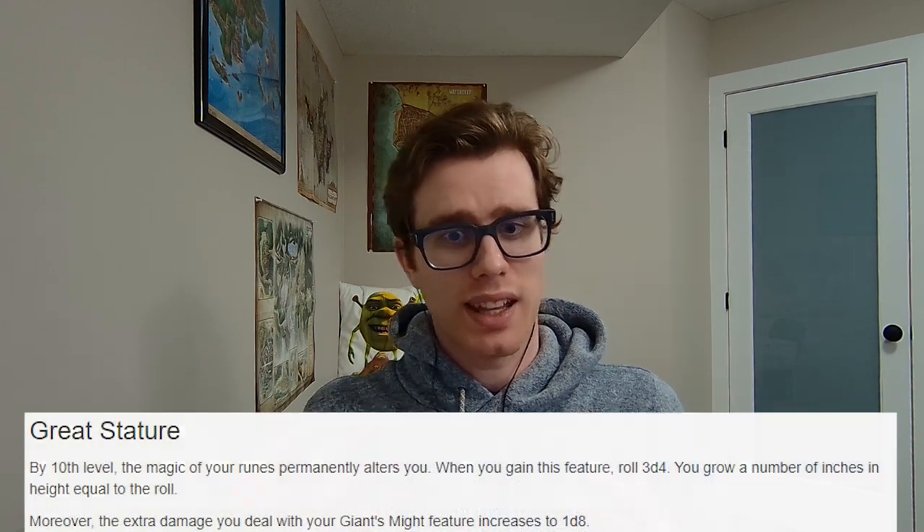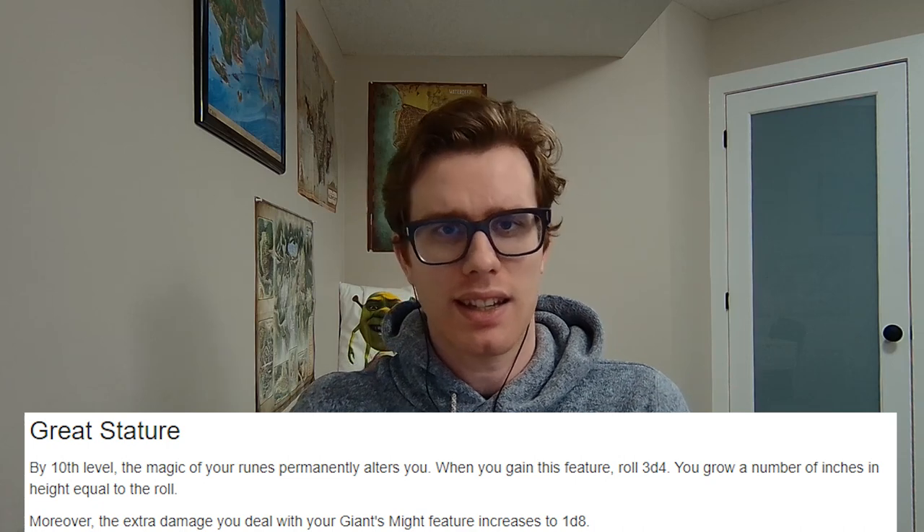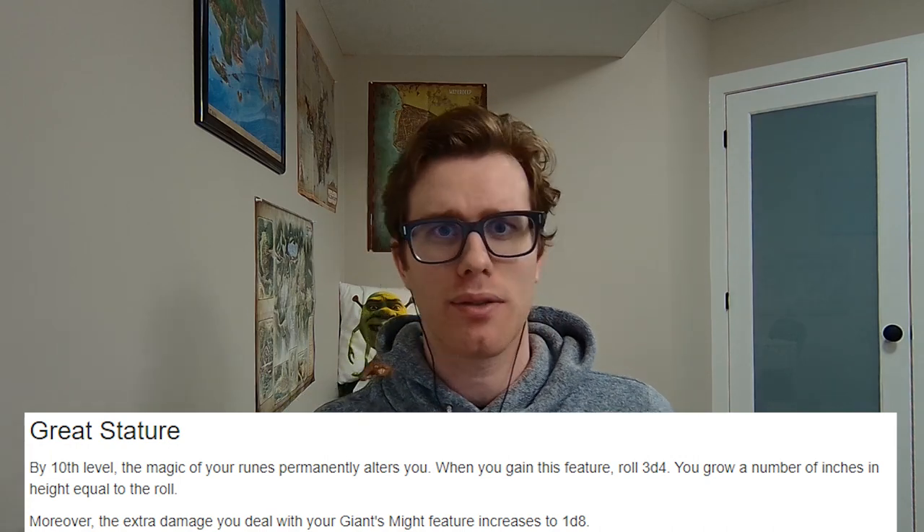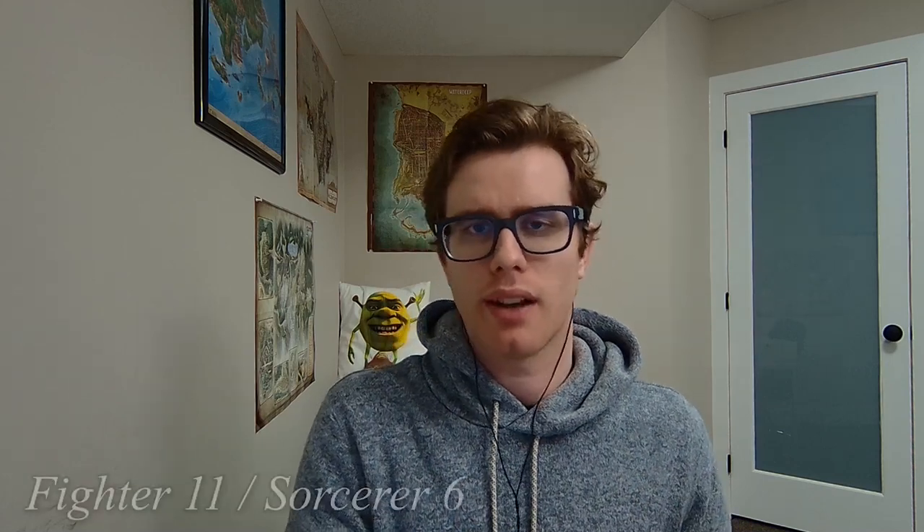At level 16, we are Fighter 10 and gain the Rune Knight feature Great Stature. When we gain this feature, we roll 3d4 and grow that many inches in height — perfect for feeling like a giant character. An actual mechanical benefit: the extra damage from Giant's Might increases to a d8. At level 17, we are Fighter 11 and now have Extra Attack x2 — we can punch three times on our turn. That's awesome for being a Frozen Fist, though we don't have quite enough ice uses to back up that many icy attacks throughout a full combat, so be a little sparing with your full Fist of Ice.